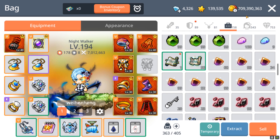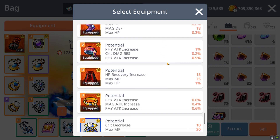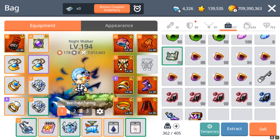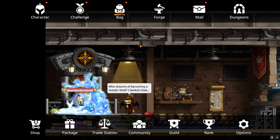I got a 3% scroll — let's see if we can pass this on my kit. Nope. I still have no legendary pot scroll. You know how sad that is?